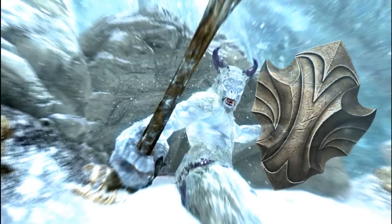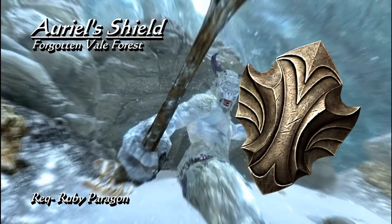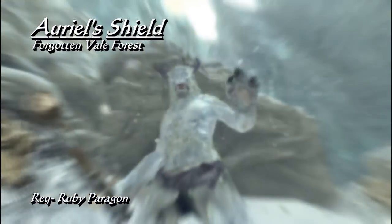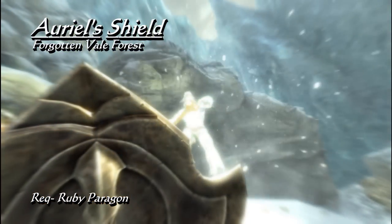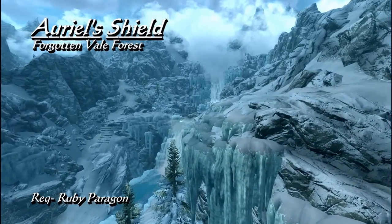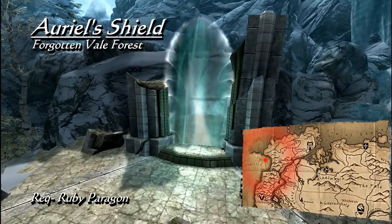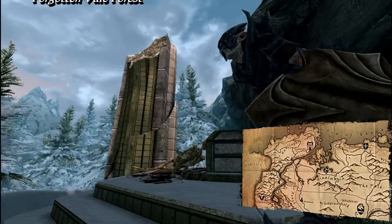The third unique shield is Auriel's Shield, which has a base armor of 32. Its special effect is to store up the energy from blocked attacks, which can be unleashed upon your enemies with a power bash. The level 1 charge from 5 hits will give the enemy a short stagger; the level 2 charge from 10 hits will create a more powerful stagger effect; and the level 3 charge from 15 blocked hits will topple the enemies in front of you. Auriel's Shield is found on a Falmer in the Forgotten Vale Forest, a sublocation accessed by placing the Ruby Paragon into the paragon platform near one of the first waterfalls. The Ruby Paragon is on a frost giant in Auriel's Temple.